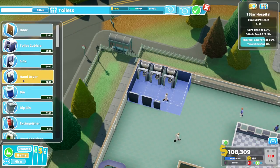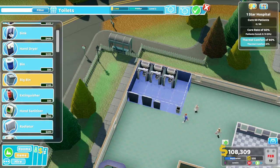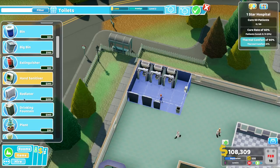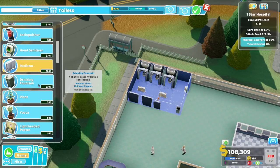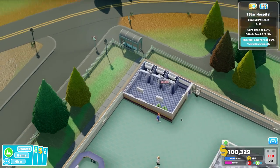So we've got a couple toilets in there, a couple sinks, one hand dryer should be enough, a bin in the corner, hand sanitiser if they're still not happy with the clean hands, and a couple radiators in there. I have a feeling it's very cold here. So there we go, level 3 room, lovely.